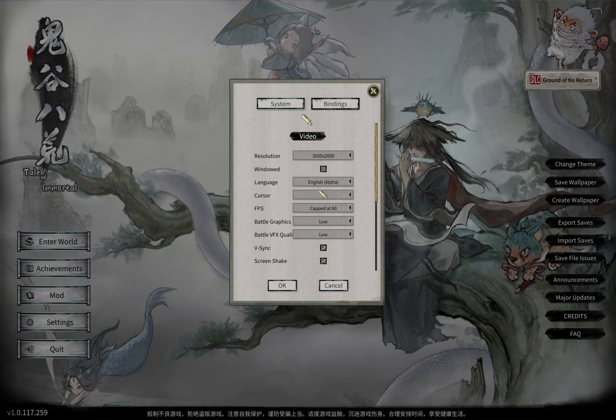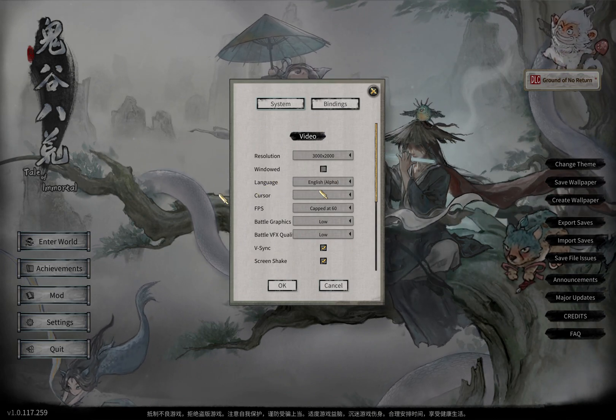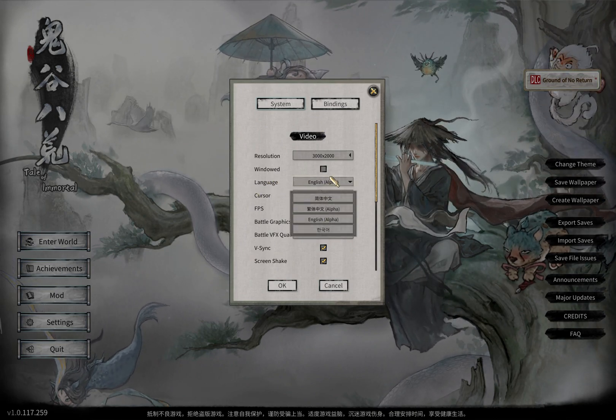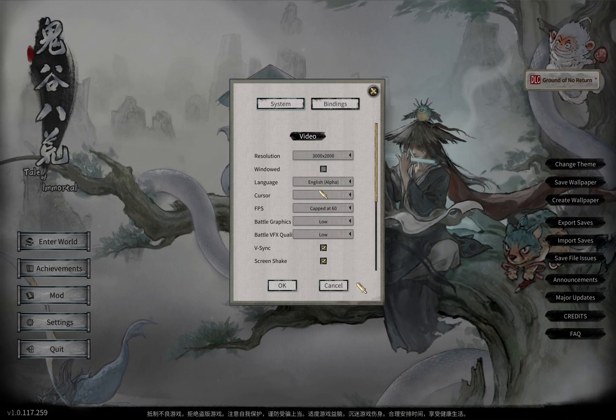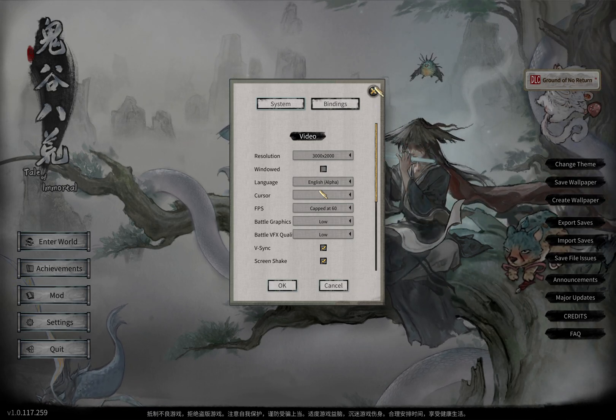Now everything is in English — you can see: Inventory, Achievement, Mod, Settings. To verify, go to settings again and you can now see the language option clearly, where you can choose your language. The left button means OK and the right button means cancel.